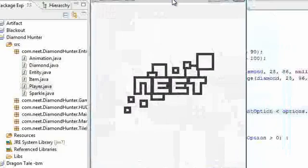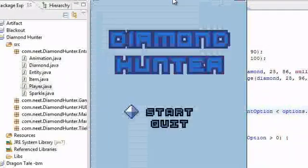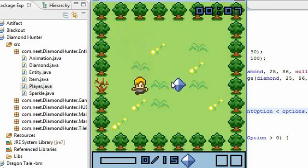It's a top-down game with tile-based movement called Diamond Hunter. It uses tile-based movement like Pokémon, so the movement logic was considerably easier than any of the other stuff I've done. There's really no collision detection here — it's just checking whether or not I can actually move into the next tile.